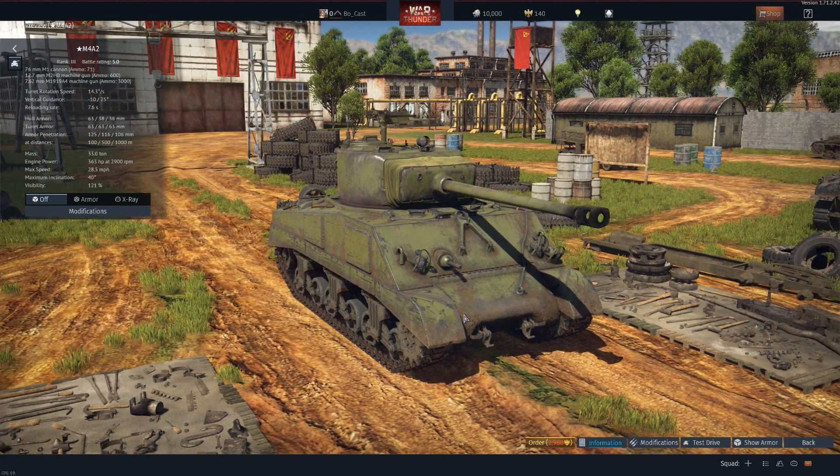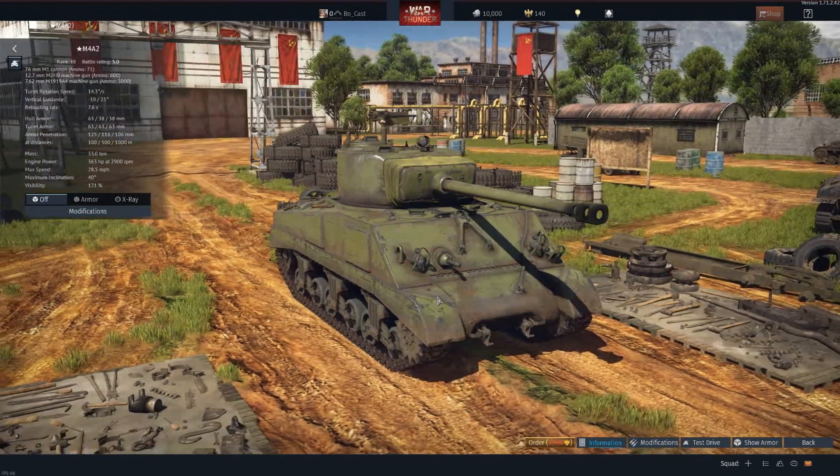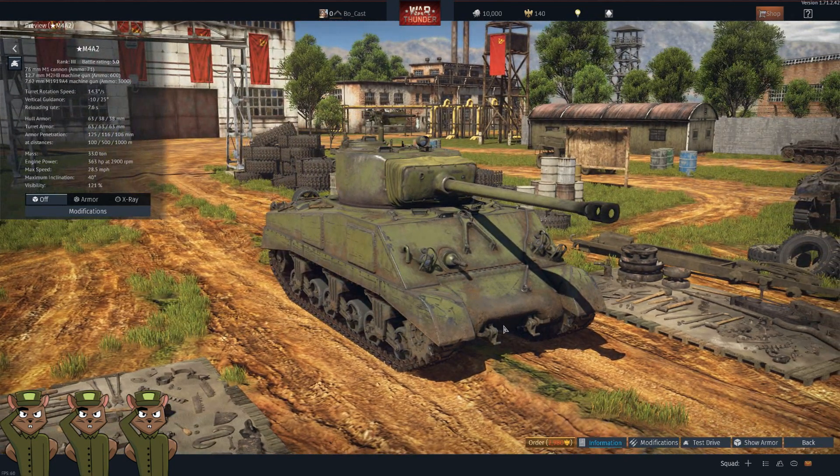After that we have the M4A2 76mm. This is kind of difficult to discuss because it's 2,980 Golden Eagles — pretty pricey — and has a battle rating of 5.0. The 76mm gun is good, but it isn't the jumbo, so it doesn't have the armor package you might find on the US 6.0 vehicle. When you compare it to the T-34-85 at 5.3, that's only 0.3 higher with, in my opinion, a much more competitive cannon. Given the price compared to the T-34-57 1943, it's hard to give it full approval. We're going to give it a squirrel rating of three.